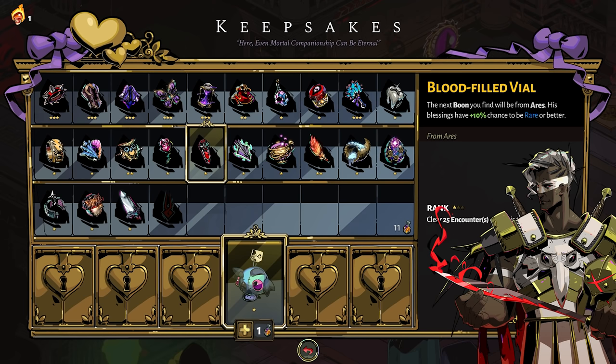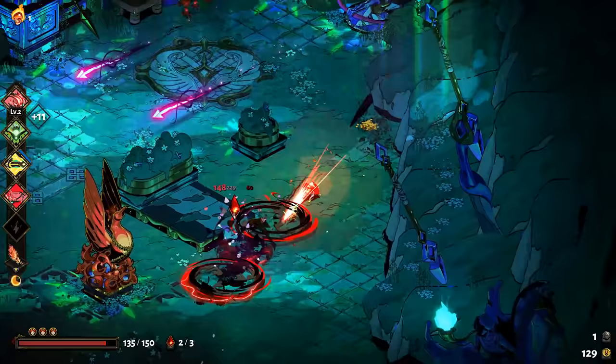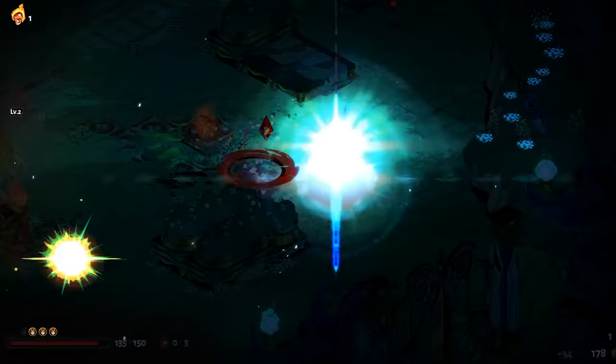The only Olympian god keepsake that's different is Hermes' Lambent Plume. Instead, Lambent Plume increases your dodge chance and move speed each time you clear a room quickly. This is one of the stronger Keepsakes in the game, especially in the later parts, so if you're looking for extra dodge or move speed, definitely consider picking up the Hermes Keepsake sooner rather than later.